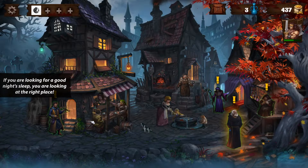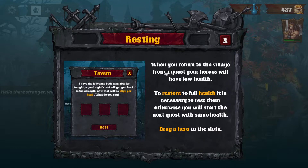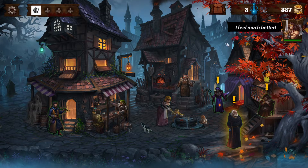So we're four out of seven life. I guess we should spend the night. When you return to the village from a quest, your heroes will have low health. To restore to full health, it is necessary to rest them, otherwise you will start the next quest with the same health. Have the following beds available for tonight — a good night's rest will get you back in full strength. That will be 50 GP per head. Sure. I feel much better.